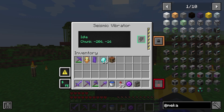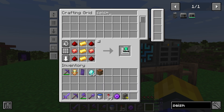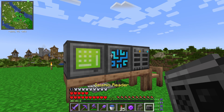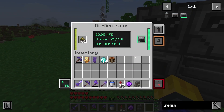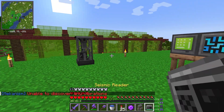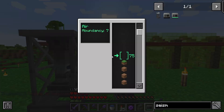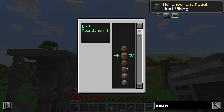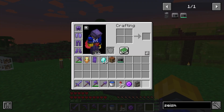First things first, I need to figure out what this seismic vibrator does, because apparently there's another thing we need to make for it which requires another storage tablet. We make this, give it power — it's basically a portable machine that uses seismic vibrations to provide information on differing layers of the world. I right-click it and there we go — achievement: 'Just Vibin'! You can see exactly what's there and where, like at layer 20 there's a bit of air. Anyway, that was its usage — now I know what it is and I'm probably never going to use it again.